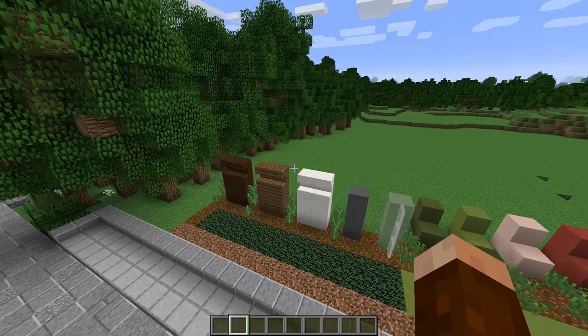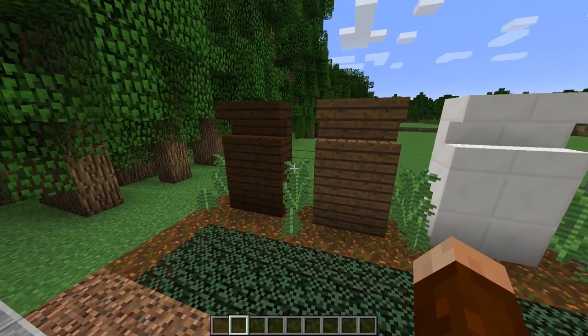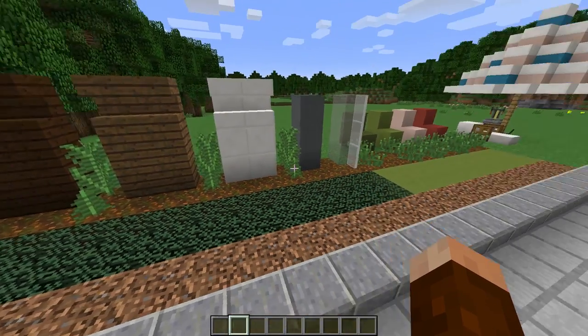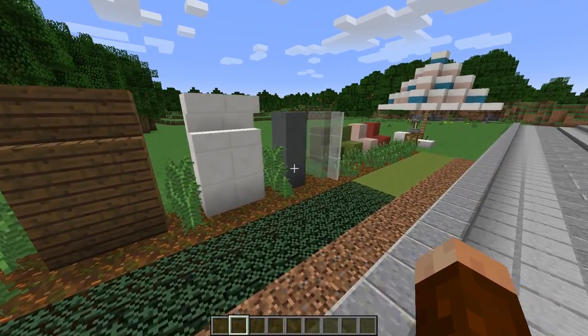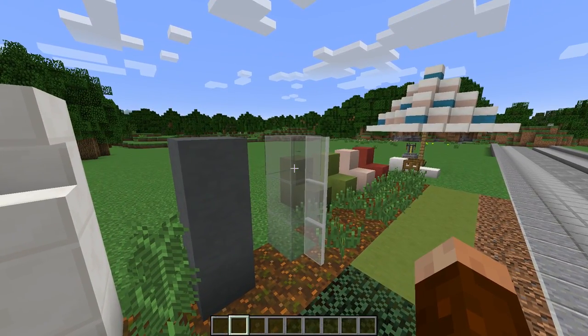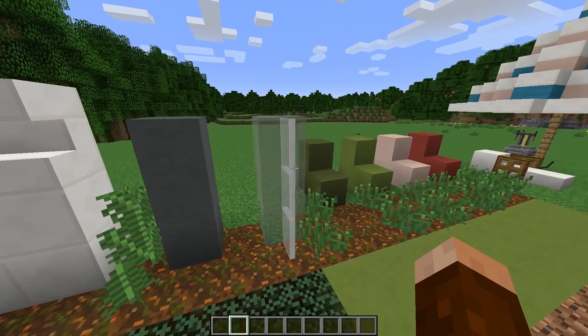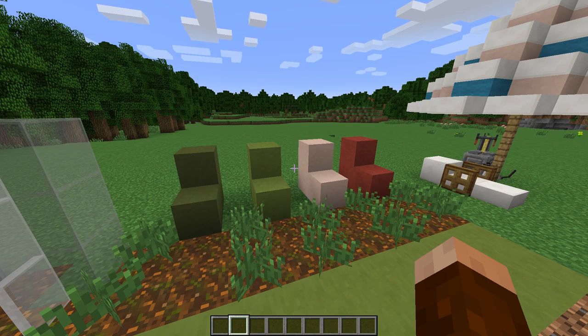Let's take a look at some of our materials that we will be using for the build. The house is codenamed S'more House. So we are using our dark chocolate, our milk chocolate, and our quartz acting as a marshmallow. These are our main structural blocks, along with glass for windows and doors, and some structural blocks for our hardened clay. Over here are some accent colors that will be for furniture and different things throughout the house, just to add a little bit of color.